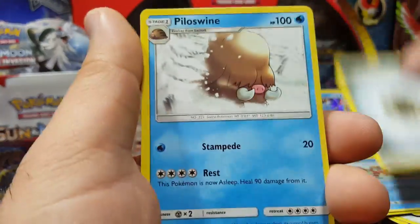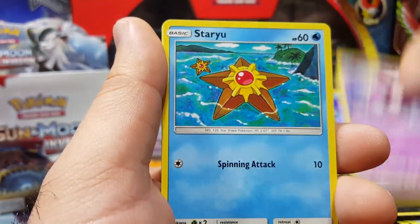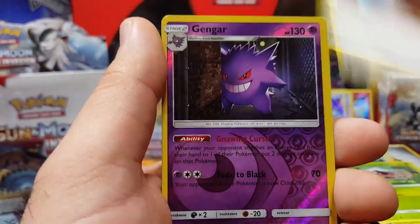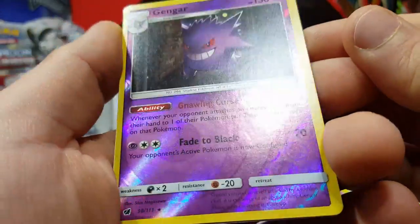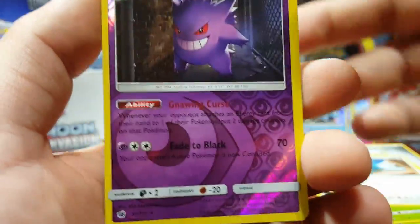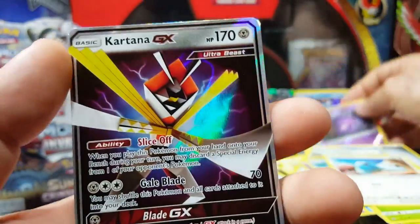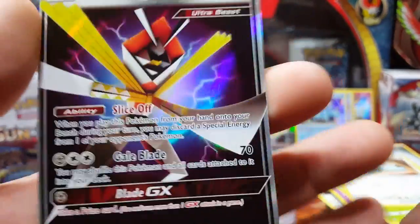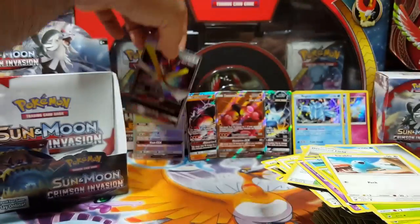Last two chances, guys. Swablu, Cacnea, Gengar — I actually like this card, I used it in the pre-release deck. Reverse rare Gengar. Last card: yes! Kartana! I'm getting doubles but I got the regular and the full art and the hyper rare — that's cool. So I pulled away a Kartana. I was a little scared but I did pull away that.